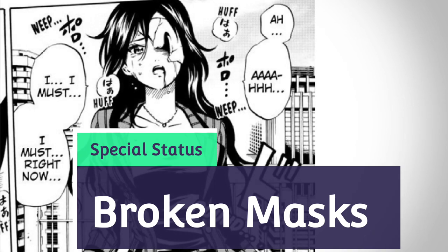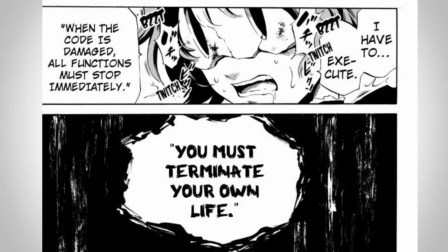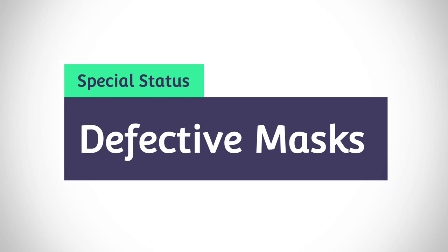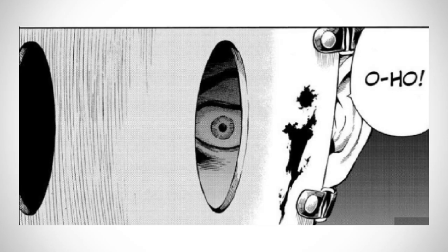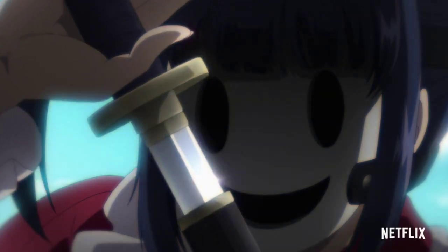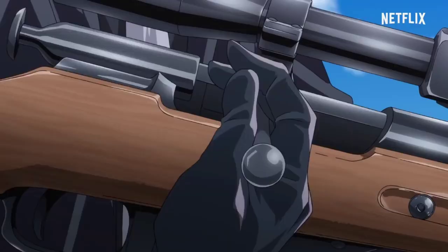Broken masks: When a mask is broken, it becomes ineffective, and the wearer is given a final command — to terminate himself. This is done so that no mask wearer can crack the mystery of the masks and their codes. And finally, defective masks: There is but one case of a mask which was defective in the story. A wearer of a defective mask is able to retain his consciousness and doesn't have to follow any commands, while also enjoying the benefit of his enhanced physical abilities.